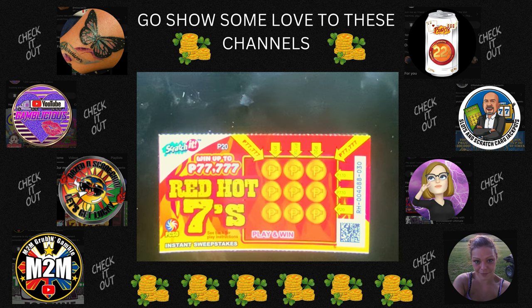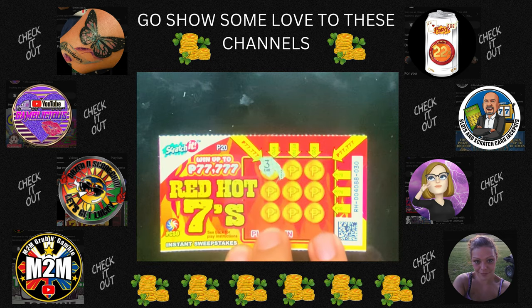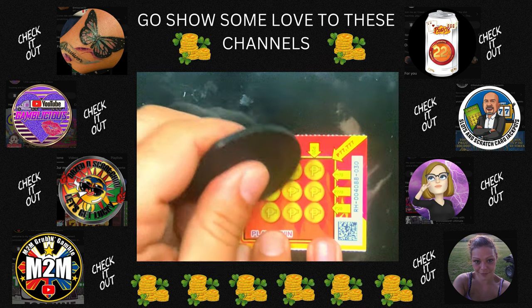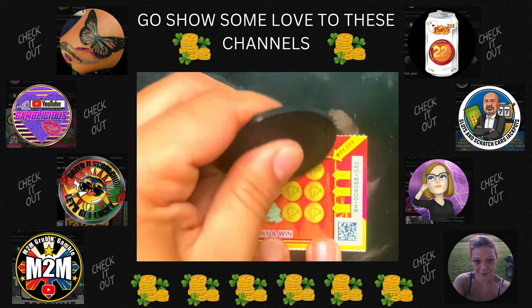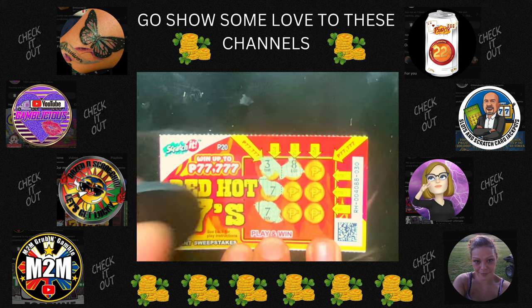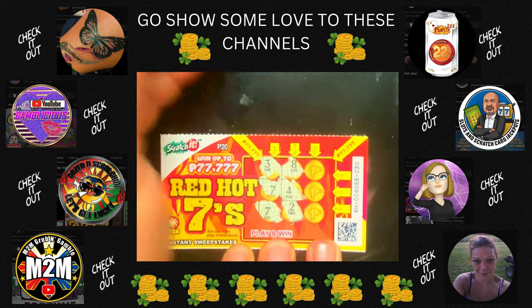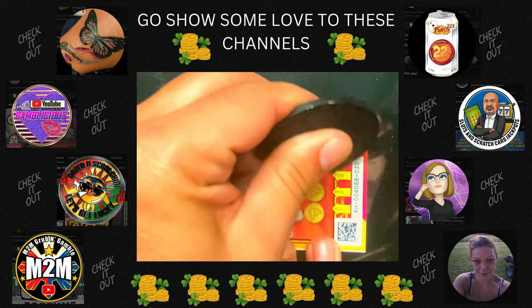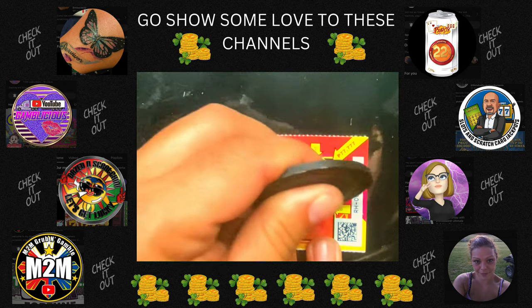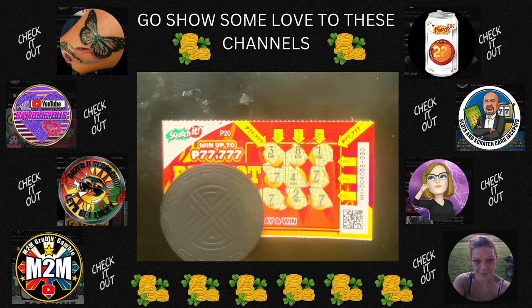Here we go — first one is a three. That's not happening today. Seven, okay good. Seven, alright. Eight, no. Four, no. Two — already screwed. The only chance now is if we get three sevens in a row, and we got a one. Pardon my French — there you go, a beautiful non-winning session. Typical for the Full Scratcher channel — come and learn how to lose!